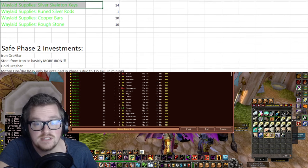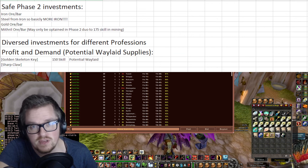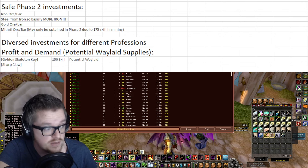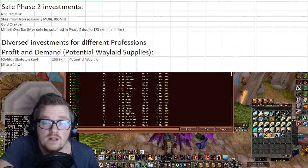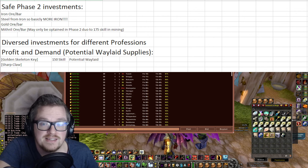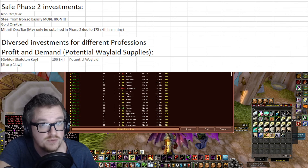Then we have Sharpclaw — it's like rage potions, it's an alchemy item — and you have it on some of the investments. Now I'm actually gonna show you what kind of pieces of gear we can make with some of our investments in the future.